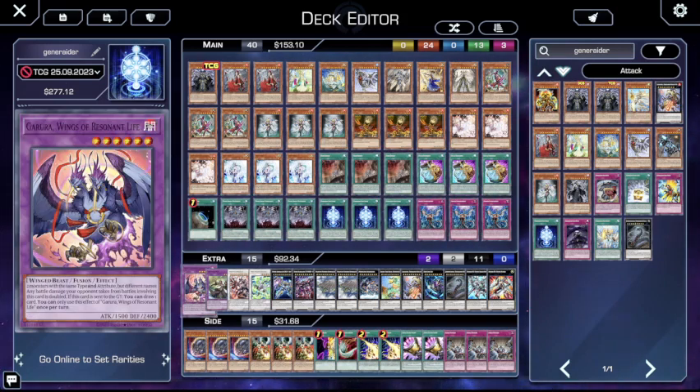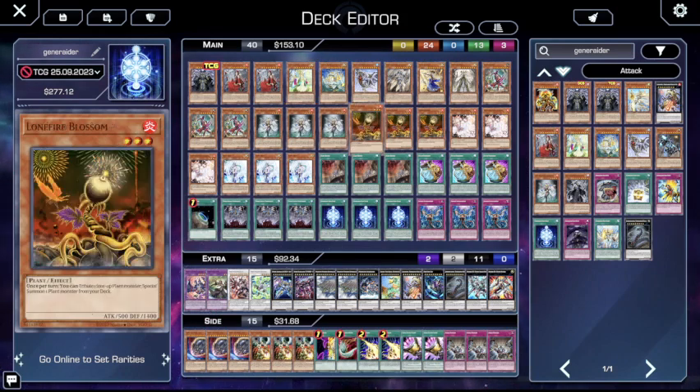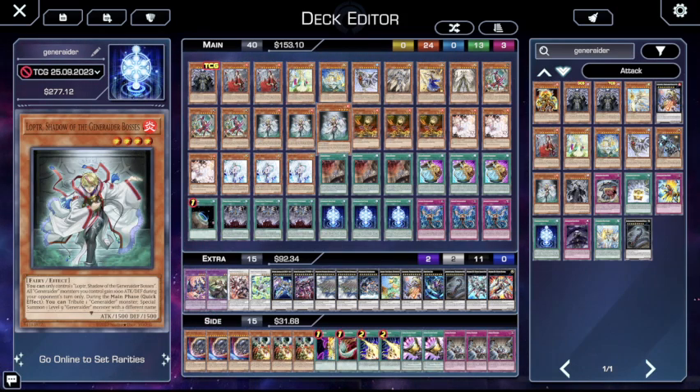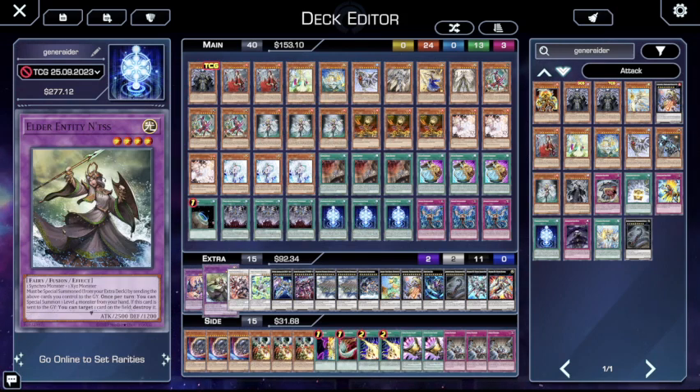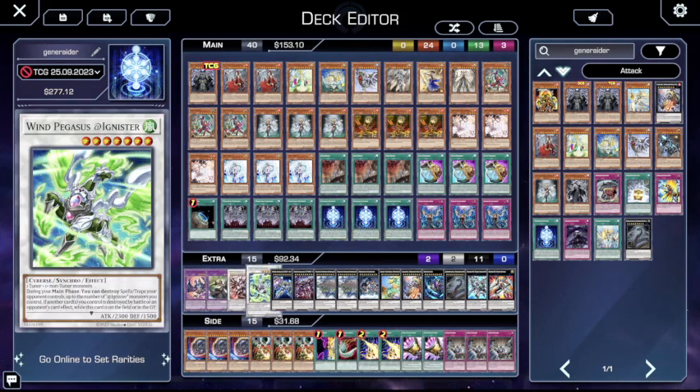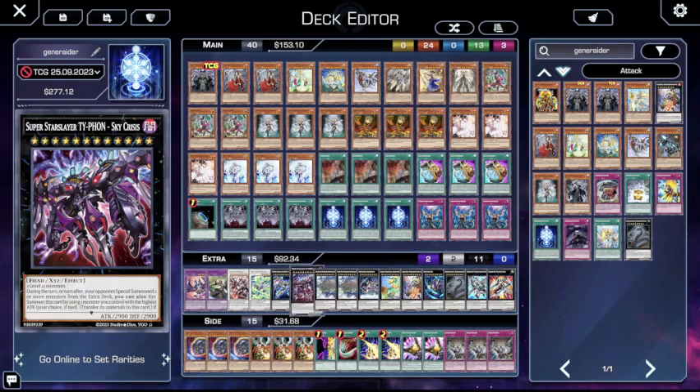On to the extra deck. One copy of Garua — if you're going first you can send this off of Nadir and get yourself an extra draw, which is important because you only need to see one of these cards to get going. Getting Boss Stage going puts a lot of pressure on your opponent. Nadir, or Eldrunchiness — this is a pop. Lulu Walleth and Wind Pegasus — all cards you can send to the graveyard off of Dogmatica Maximus and Nadir Servant.